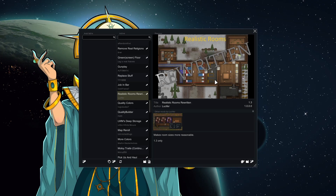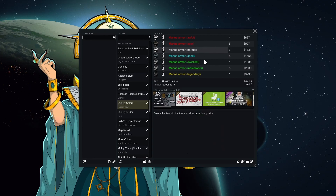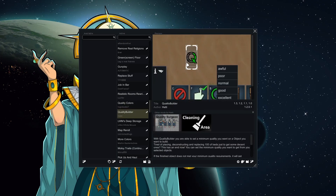Job in Bar puts the job in the bar. Realistic Rooms Rewritten — I really like this mod. Some people think it makes the game too easy but the room sizings in vanilla are ridiculous — you need such a huge room for them to be even marginally impressed. For a playthrough like this I like being able to scale it down a little. Quality Colors gives quality colors — just easier to look at. Quality Builder lets you assign a target quality — if they don't reach it they'll demolish and try again. Really nice especially in the later game when you want at least an excellent or masterwork piece of furniture.